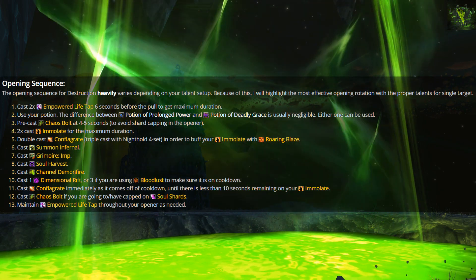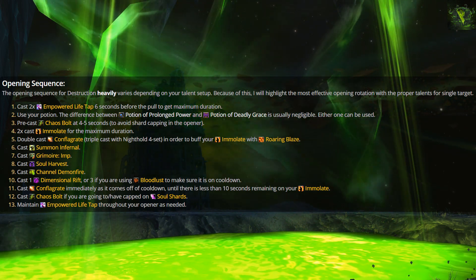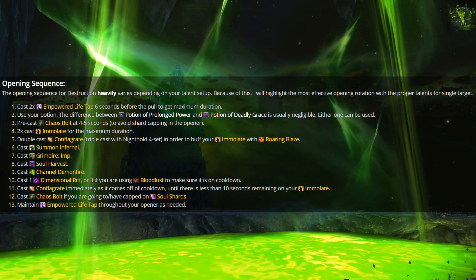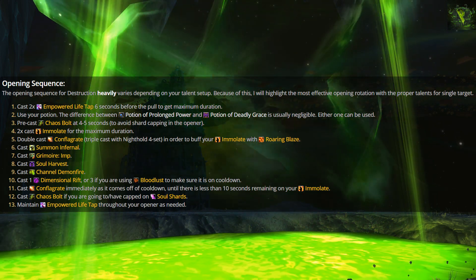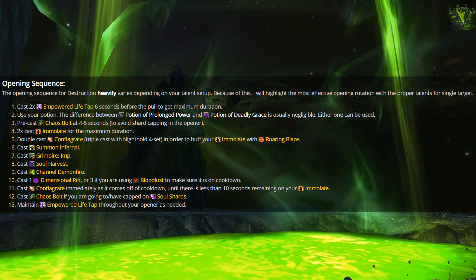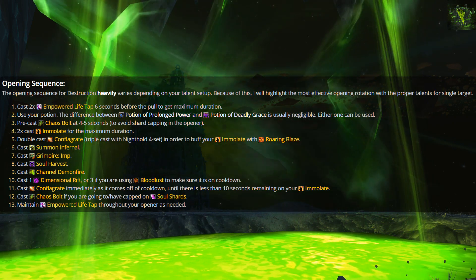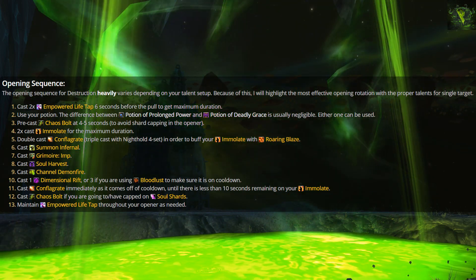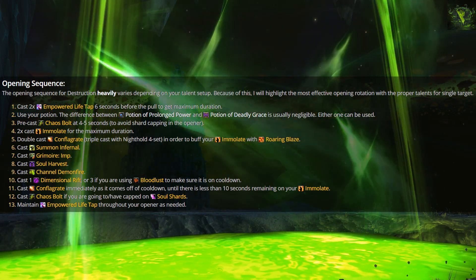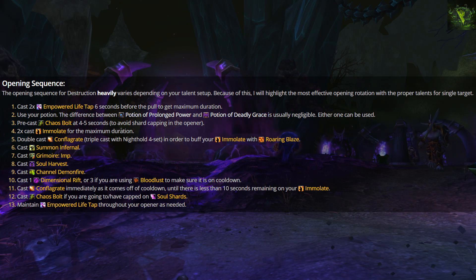For the single target opener, cast two Empowered Life Taps about six seconds before the pull. The first gives 20 seconds of the buff; the second extends it to about 26 seconds, giving you more uptime. At about five seconds, use your pre-potion. Potion of Prolonged Power and Potion of Deadly Grace are usually negligible — either works — but Prolonged Power benefits multi-target more, while Deadly Grace is better for burst single target phases like Il'gynoth. At four to five seconds, pre-cast Chaos Bolt to avoid shard capping in the opener. Since we're not taking Eradication, the damage increase doesn't matter; it's just about getting shards out. Then, with about two to three seconds on the pull timer, double-cast Immolate for the maximum duration. Adjust these timers based on your haste and make sure you're not early pulling the boss.